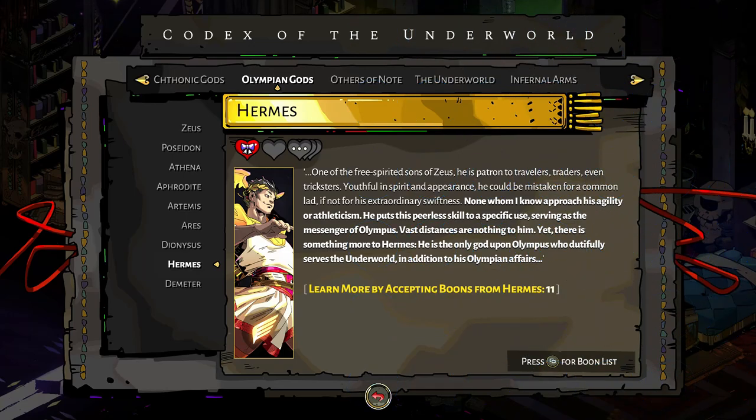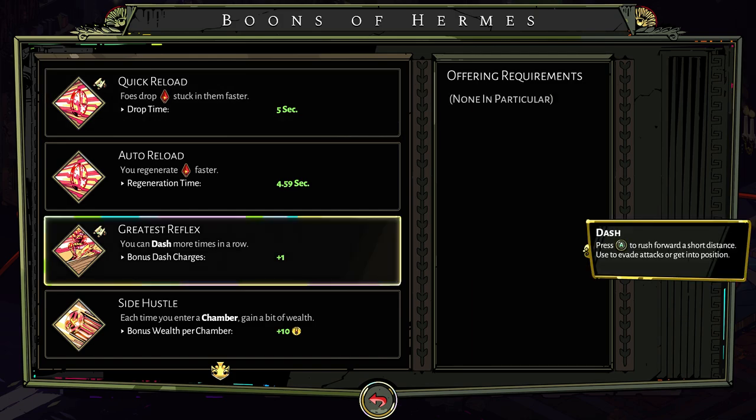Next we've got Hermes. He's quite a niche character — he's not going to give you the most damage for your buck, but what he does, he does very well. First off, if you haven't got Athena's Divine Dash, Greatest Reflex is amazing to have in any build. You can dash more times in a row — it gives you an extra dash, lets you get away, and gives you more chance of avoiding traps. Very often just being able to dash more can be an absolute lifesaver, especially in boss encounters with huge AoEs on the floor.